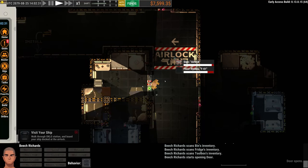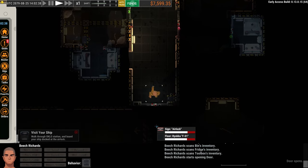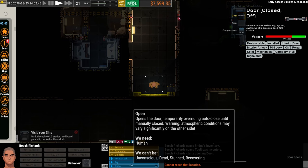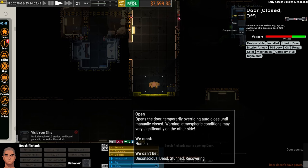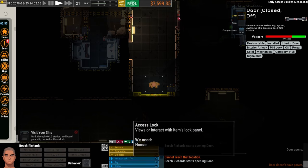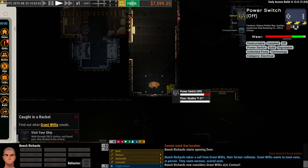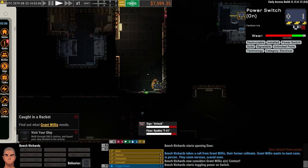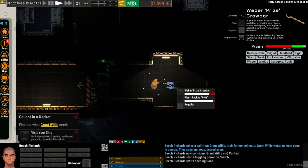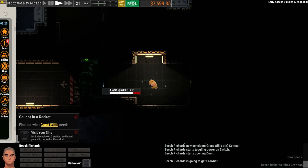We could follow the signs to the airlock, but if we come down here we can get one more tool — it's kind of hidden over here. There's a door we can't go through because there's no power to the door. We could try to pry it open but we don't have a prying tool yet. We could try to access the lock but our PDA isn't set up for that yet. It turns out there's a power switch here — right-click it and turn on the power. Now we can walk through the door. Over here is a crowbar — pry bar — and I pick that up. It goes right into our backpack. That's one tool we want to grab.